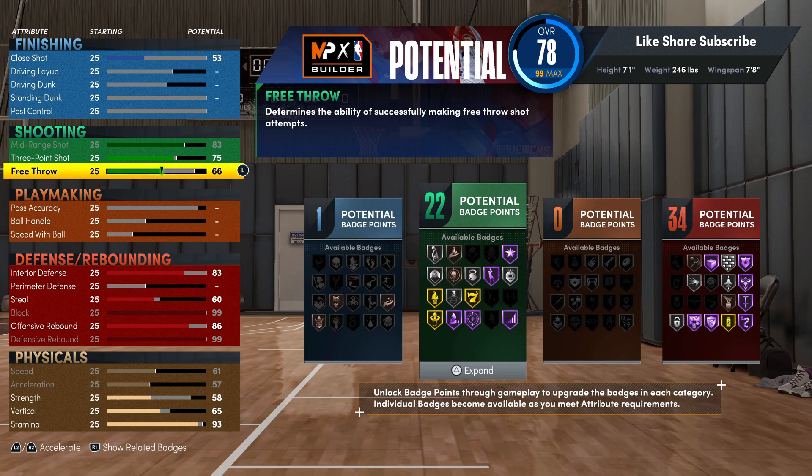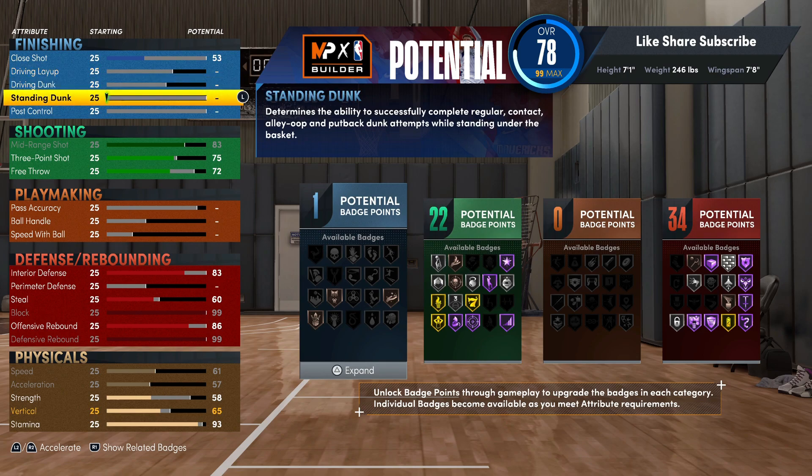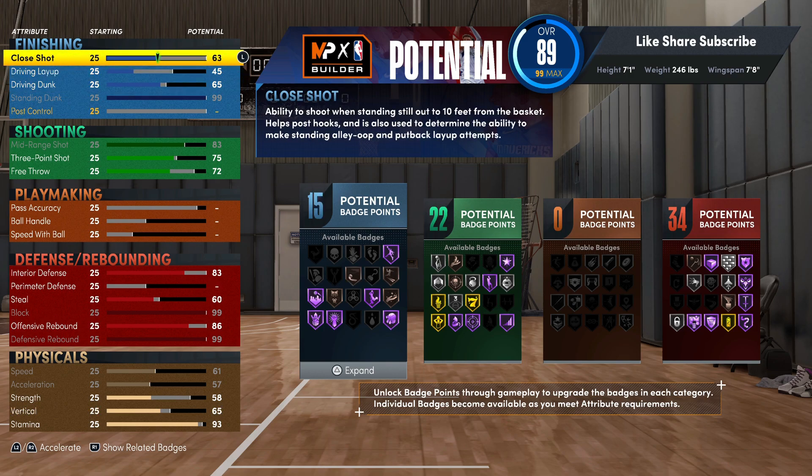We're gonna throw on the free throw at 72 — you always wanna hit consistently with 72, and it seems like it's easier to hit free throws on a big man too. For your standing dunk, you want to max that out. Your driving dunk you want to go 65, and your close shot go 92.